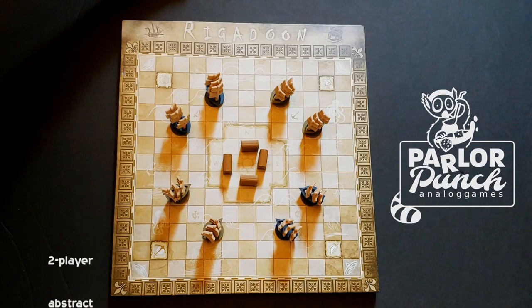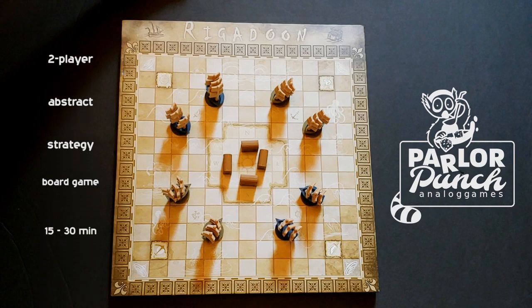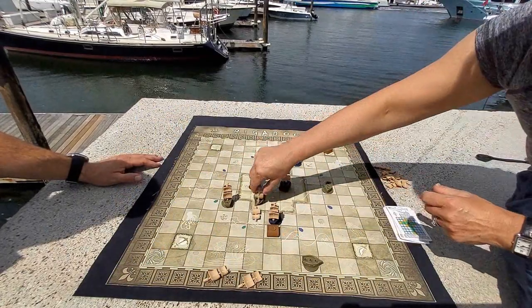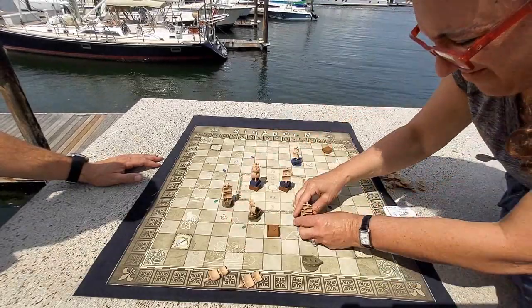Rigadoon is a two-player abstract strategy board game, which typically takes between 15 and 30 minutes to play. But that 15 to 30 minutes is jam-packed with plot twists, surprises, and boatloads of chaotic mayhem.